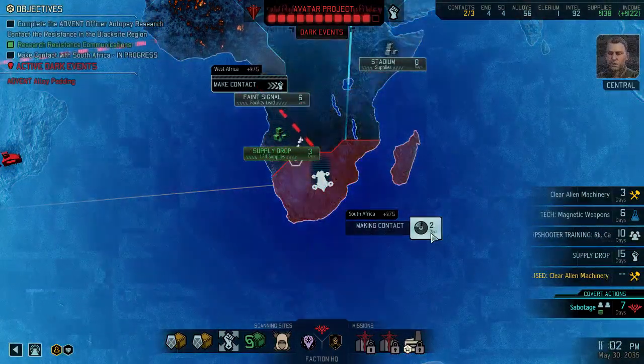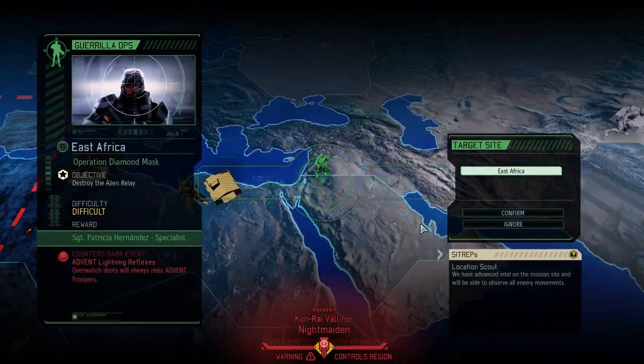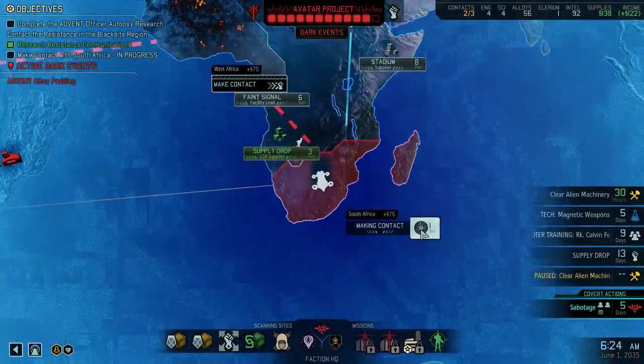Commander, we've got local resistance forces waiting to make contact but we'll have to make the first move. There's the next target — this time it's difficult and we only have really that one mission. But we get a sergeant out of it, which is an incredibly valuable reward. We could counter Lightning Reflexes, which means the second dark event — an Advent major breakthrough — is actually going to come through right afterwards. So we're going to hit maximum avatar project.